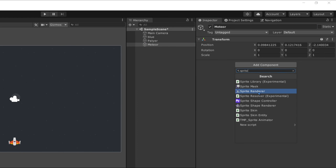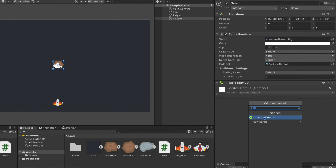Create empty, name it meteor, add a sprite renderer and drag the meteor sprite on. Add a rigidbody 2D and a circle collider 2D.